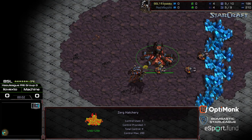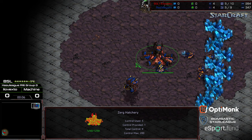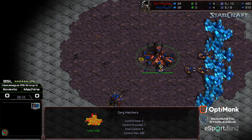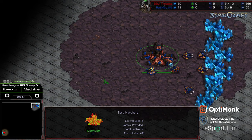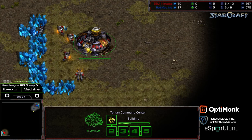Hey guys, welcome to another commentary done by Diggity. This is going to be XTO vs. Machine Game 2. I'm going to color swap because I feel like it. Part of BSL Season 14, Hasu League, round of 16, Group D. The final match of the round of 16 to see who advances to the round of 8. Machine starting in the upper right corner as the Blue Zerg. Bottom left corner, we have I Love XTO as the Red Terran. This is on Eclipse.